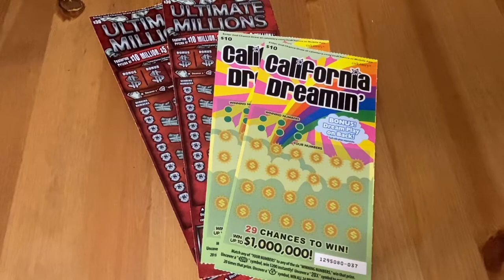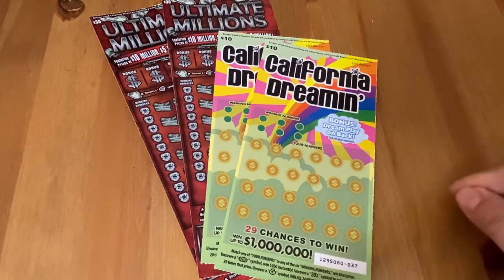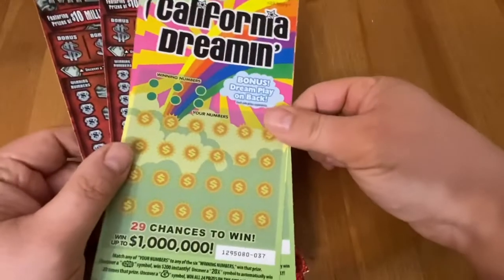Hi everybody, Scratchtastic Scratcher here. Today I got an $80 batch of California lottery tickets to scratch off with you. I grabbed two California Dreamins, the $10 version, and two of the Ultimate Millions. Felt like playing that one — it jumped out at me today. I was deciding between this one and Million Dollar Multiplier. I felt like playing the Dreamin'. Let's see if that was a good choice or not.